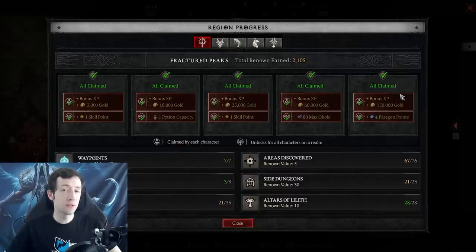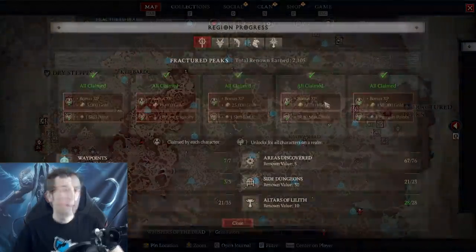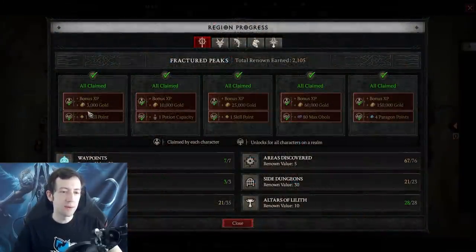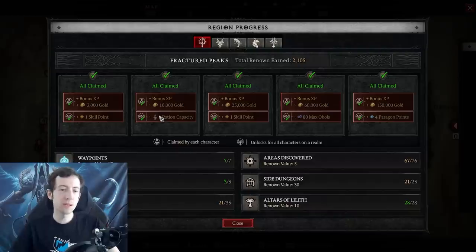There are two different strategies. If you focus on only one character, you want to level all of the regions kind of equally - start with renown 1 everywhere, then renown 3 everywhere, then renown 5 everywhere. Go all around doing one, one, one, one, one and then three, three, three, etc. The reason is that these have the biggest power spikes - skill points are good, and then later paragon points. The potion is also not that impactful in the late game.